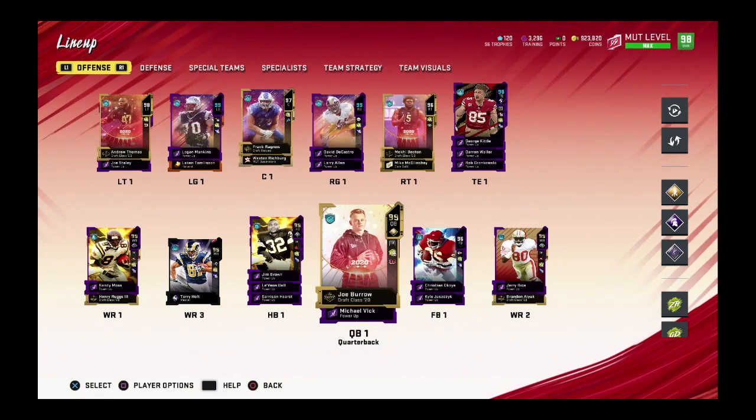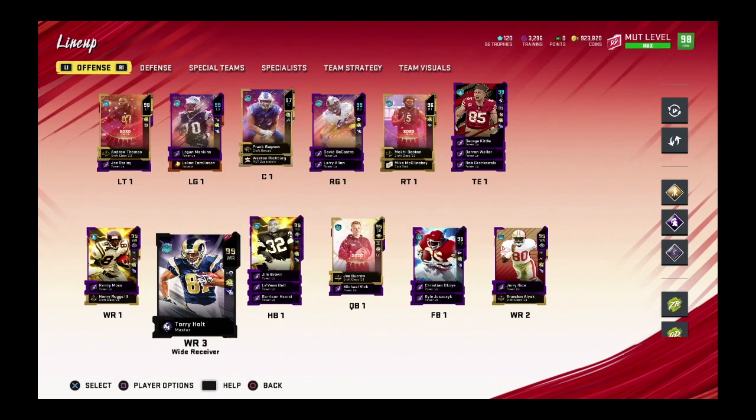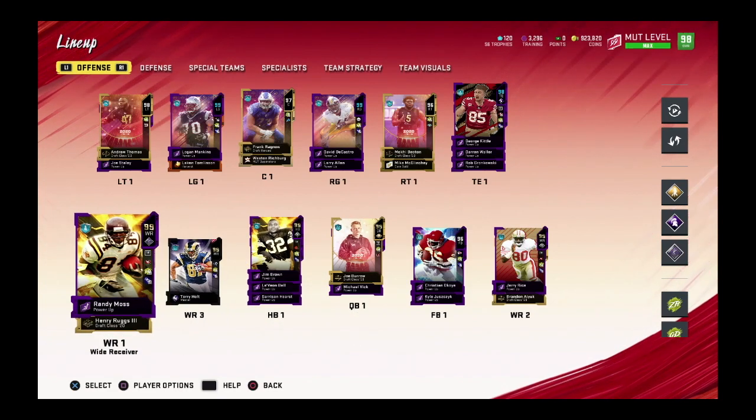What's up guys. As you can see we are looking at the lineup right now because we got ourselves a very cool piece on the team, we also got a new running back, and right now we're going to go over all the new ultimate legends that came out today. I know you guys want to see some gameplay with this card right here — Randy Moss — and I will explain how I got him already with no money.